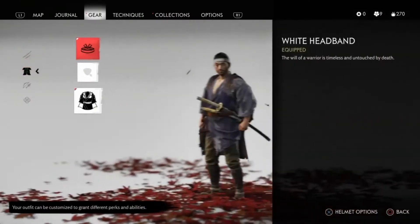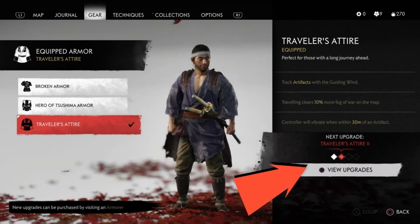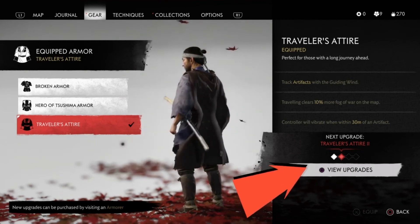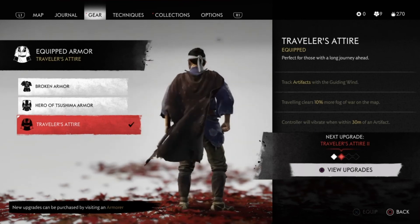Also for your armors, you can get different inks and dyes. But essentially why we want to get this one is for these upgrades. It has three different upgrades — the artifact attraction goes from 10% map reveal up to 30%, and that 30-meter distance for artifact finding goes to 60 meters with the upgrades. That's what I was pointing at a little bit earlier.